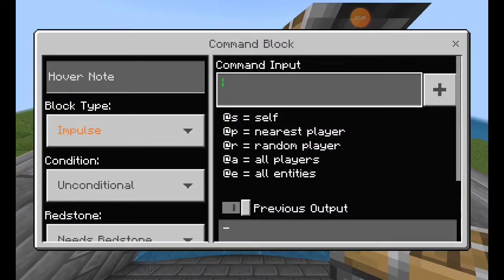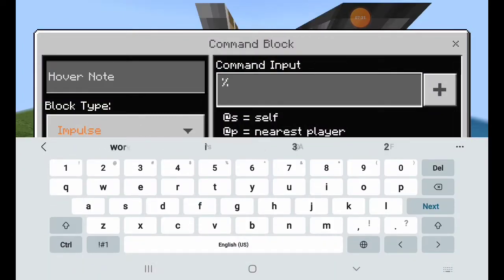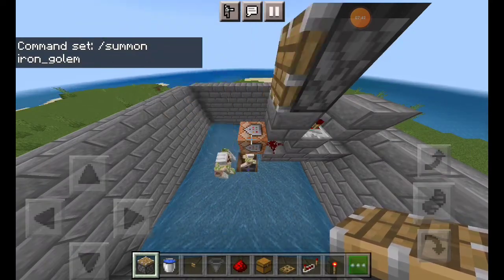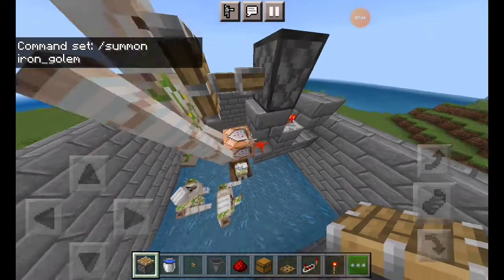In the command block you have to write: /summon iron_golem. Then you cut it and a little bit of iron golem will spawn.